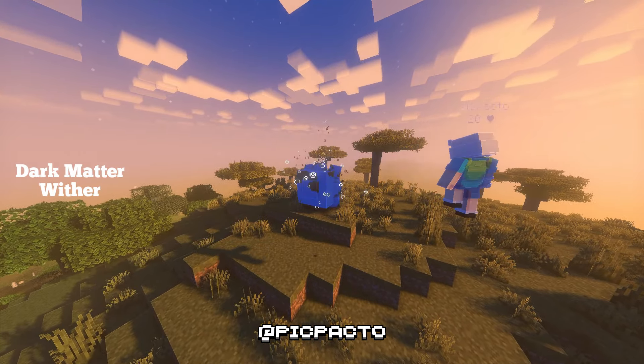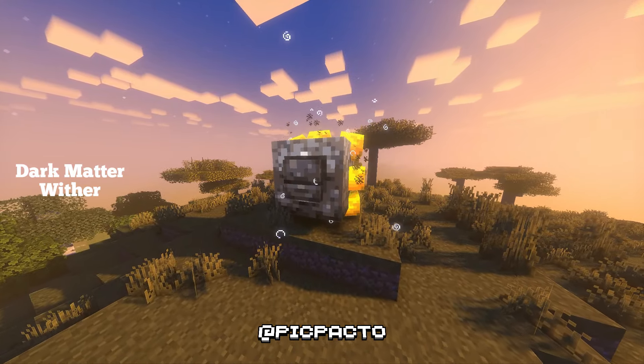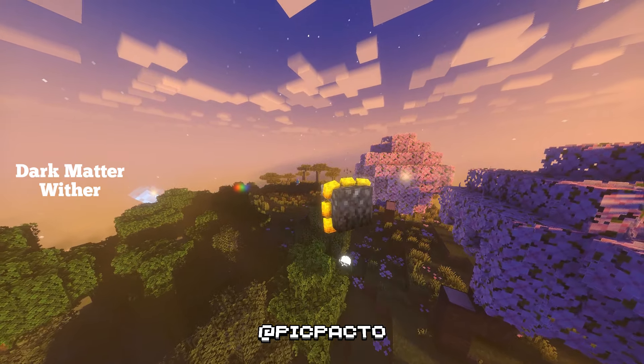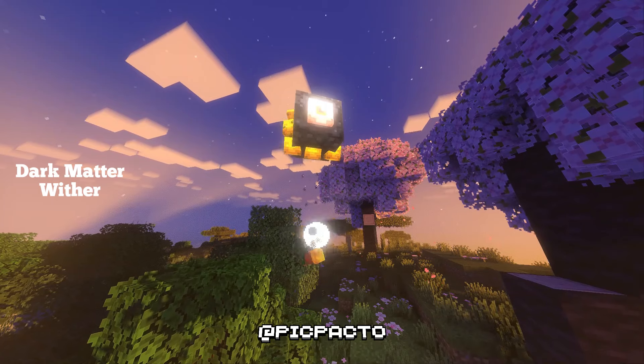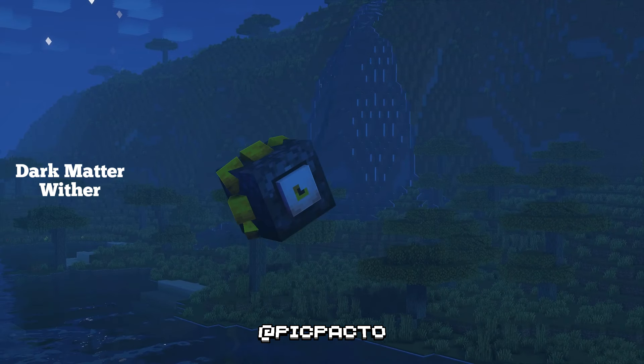The Dark Matter Wither is a powerful enhanced version of the regular Wither in Minecraft, themed around dark energy and mystery. This custom boss is shrouded in a shadowy aura and emits particles resembling dark matter. It's stronger with unique attack patterns and a menacing design.